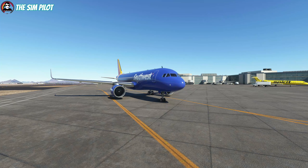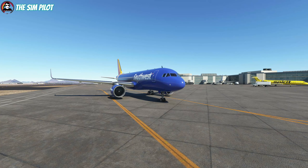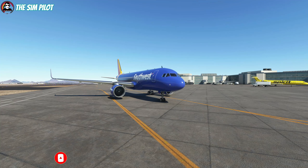Hello friends, welcome back to Microsoft Flight Simulator and the second part of the Airbus A320 full flight tutorial. Today we'll be taxiing to the runway, taking off, climbing up to the cruise level, and then we'll end this part. The last part will be the descent and landing.